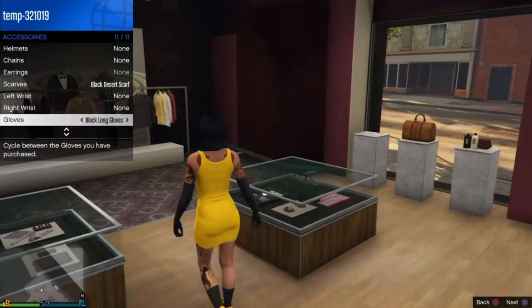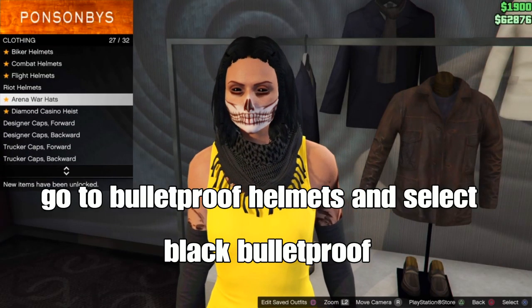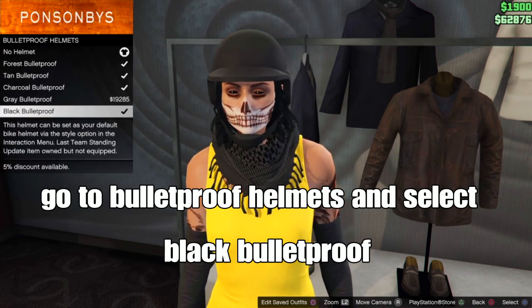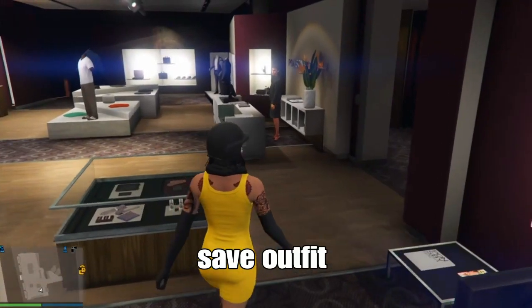Back out of the interaction menu, go down to the hat section, go down to bulletproof helmets, and select the black bulletproof — should be the last one. From there, what you want to do is save your outfit.